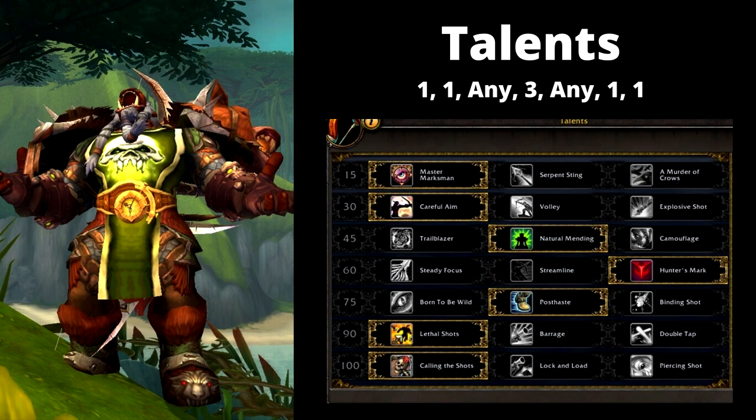If you're in PvP, Camouflage could work, or use it in Mythic Plus if needed. Otherwise, I normally run Natural Mending. For level 60, this build I run with Hunter's Mark, because the other two options aren't worthwhile and gum up your build. Level 75 I run Post Haste, but any of those work depending on the situation. For level 90, Lethal Shots or Double Tap — I tend to use Lethal Shots. And level 100 is Calling the Shots: every Arcane Shot lowers True Shot's cooldown by 2.5 seconds.